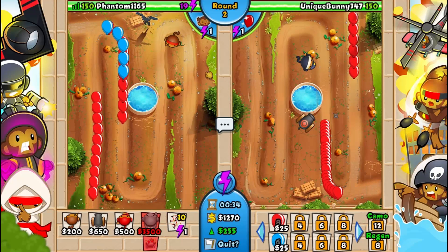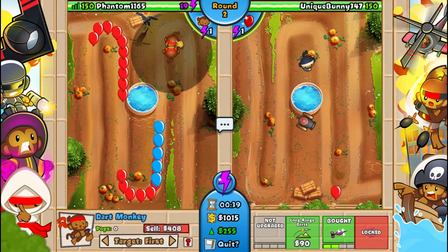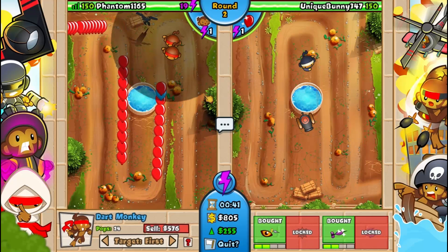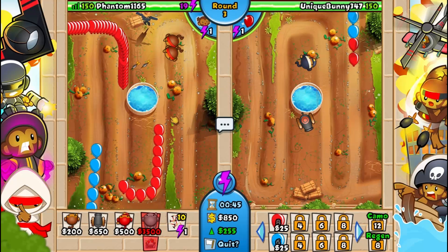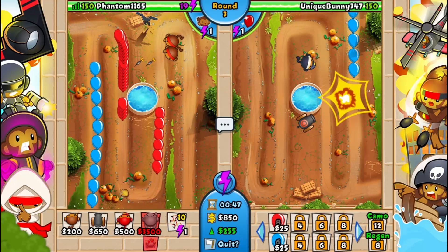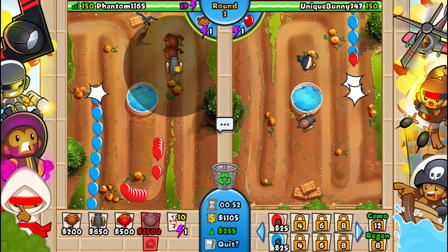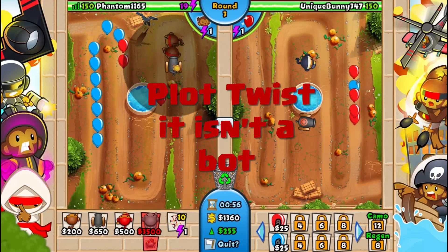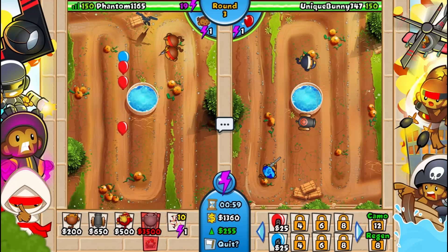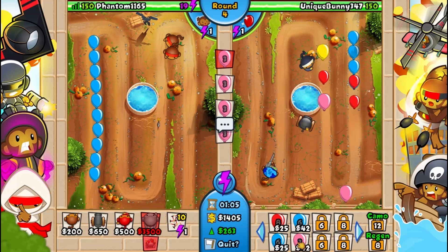And as you can see, he's kind of doing bad, he's not being the best of players over there. Dart Monkey is one of the best towers in the game — we'll learn that later. But it's one of the best towers in the game, so is this. I'm pretty sure this might just be a bot, if I'm not mistaken. Because that just seems like a bot thing to me — they have the exact same towers as me, so I think they might be a bot.